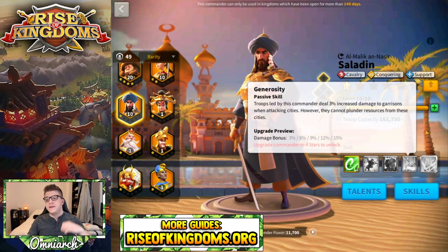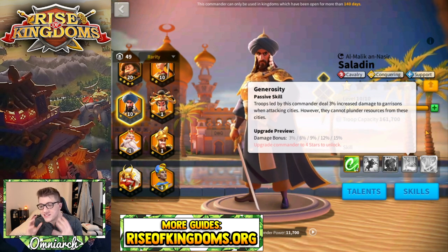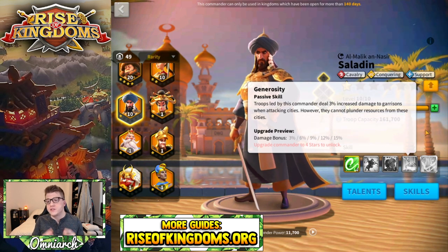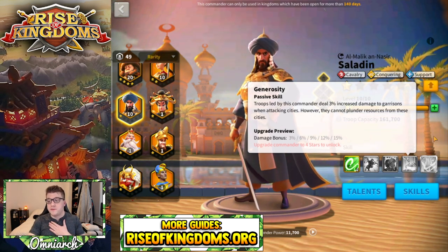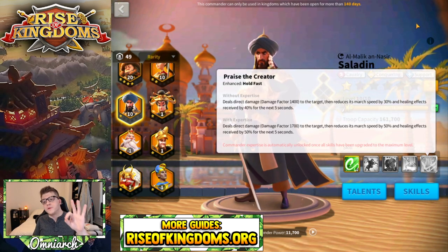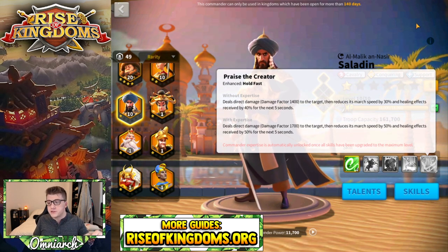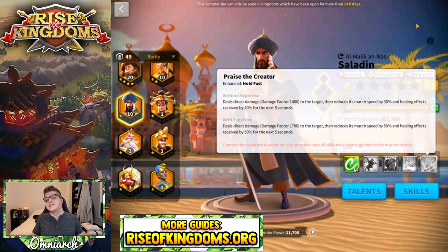His fourth skill gives you a 15% damage bonus when you're attacking another player's city, which is insane. But you can't plunder resources from that attack — honestly, that's a completely fair trade-off. Saladin's expertise buffs his active skill, bringing the damage from 1,400 to 1,700, reducing march speed up to 50% and healing effect reduction up to 50% as well.